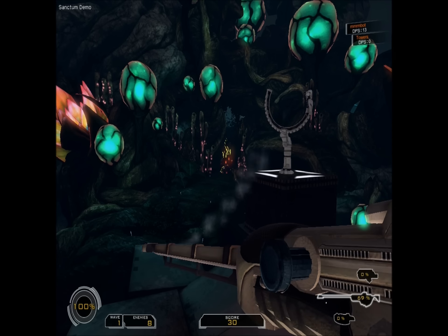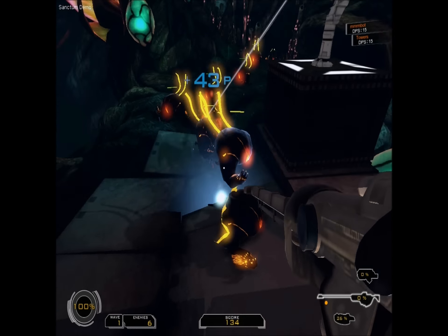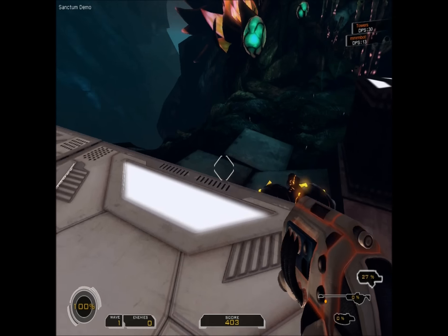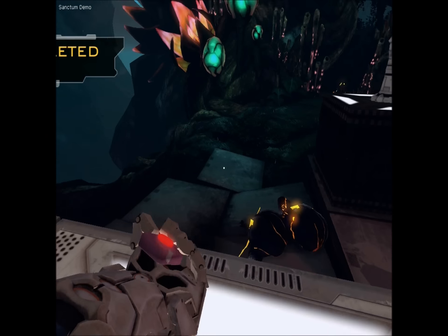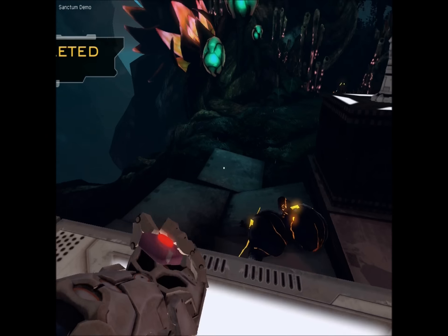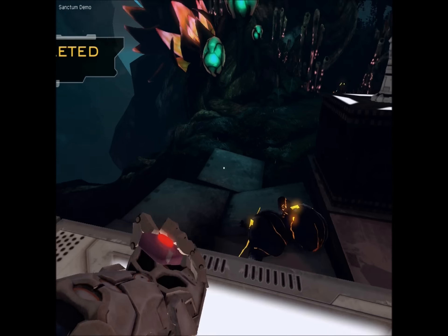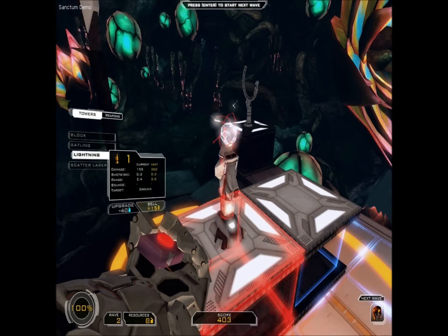Switch to the sniper. They come through this little walkway thing right here every time, so you know where they're coming and you're going to shoot them. This is a freeze gun — or a small gun, or whatever you want to call it. It's really effective. I feel like all three of these weapons are really needed to win. They each have their use. I like them.